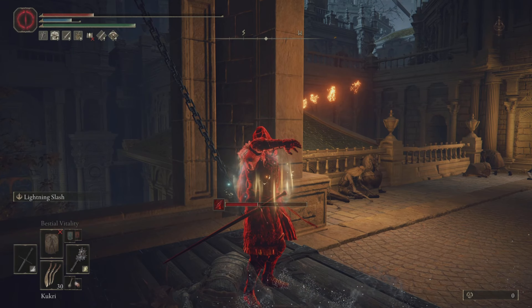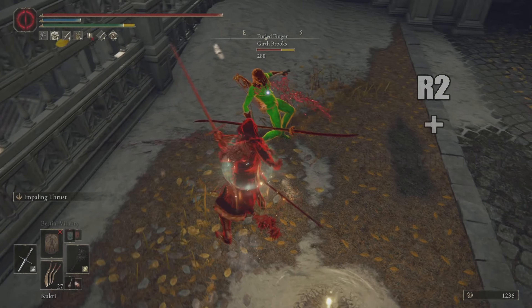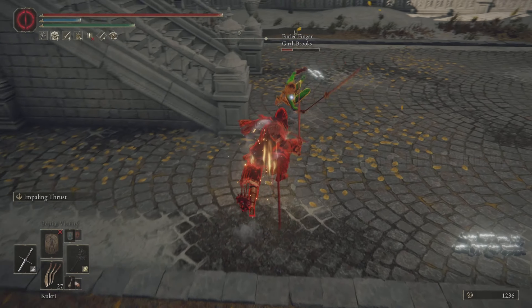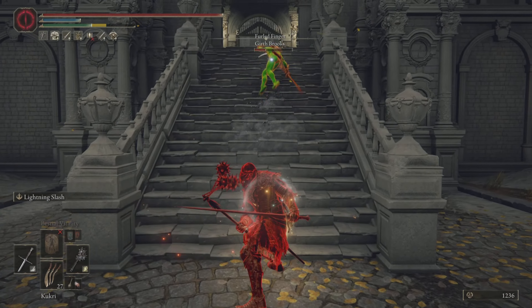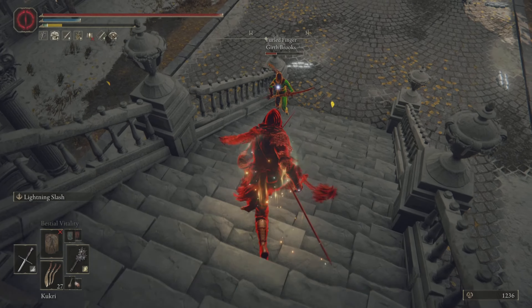Flails are actually pretty good in this patch. Did you also know that if you press R2 and then in the middle of the animation press and hold the sprint button and then R2, you do a back step R2 and it's a true combo? It will hit every time provided that you're close enough to hit them with the first R2. Very inane statement, but it's true.